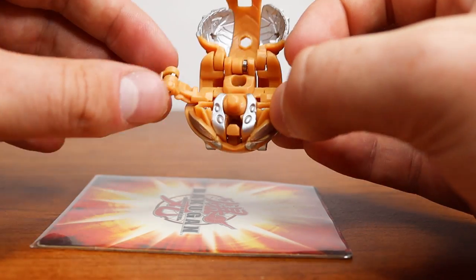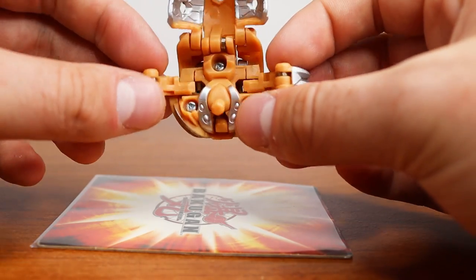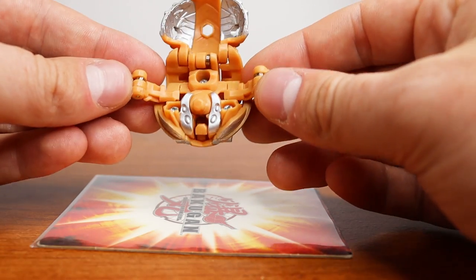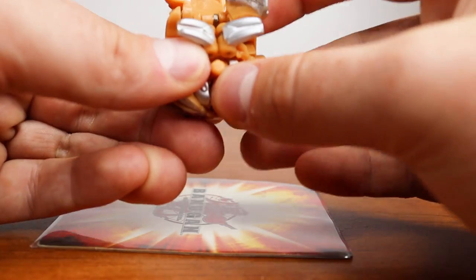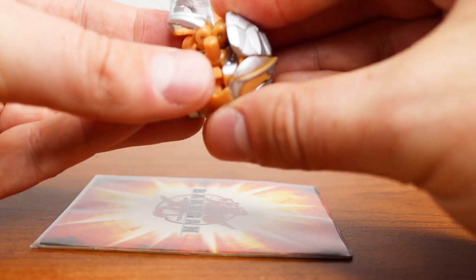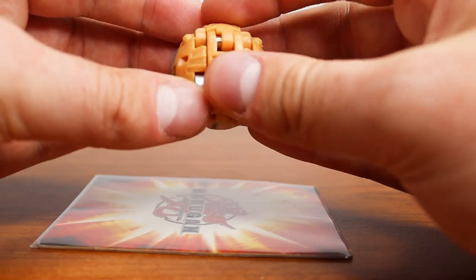I kind of wish Mectanium Surge did more colors, but it is what it is. Overall I really like Rockstor — he was a good one to add to the collection, just very unique and strange. To close him, put the hands in and the feet will help close him. That little piece locks everything into place, and that is Subterra Rockstor.